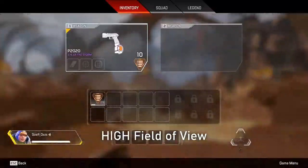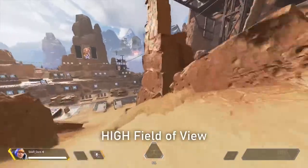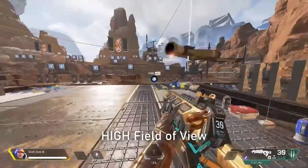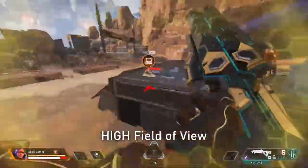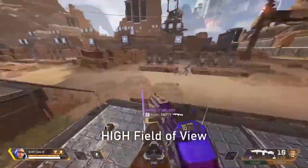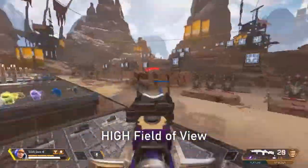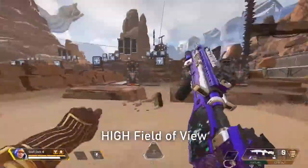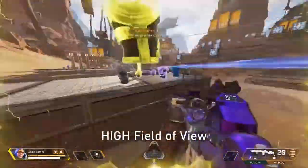Moreover, upon experimenting, you'd find the perfect spot to be around 102 to 106, as this allows you to visualize a lot more on your screen without limiting how far you can see on the map. This, in turn, is quite helpful in reacting quicker in short to mid-range gunfights. If you find your targeting more difficult after increasing your field of view, don't worry, as this only lasts till the adjustment period.